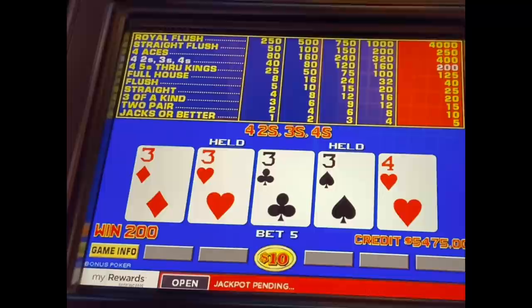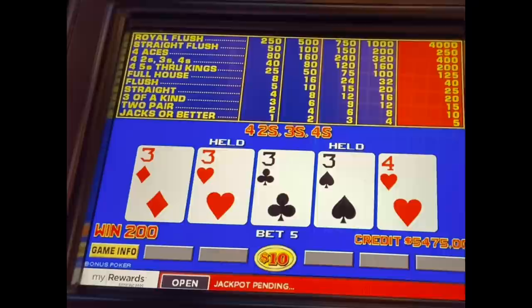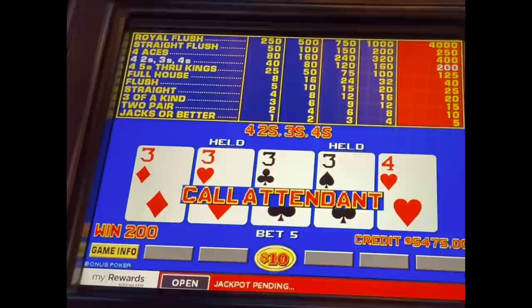A broker at $10 coin — went deep into the bankroll, had to really pull ourselves out of it. That's why you need a second bankroll to back it up. We backed it up and we're back up to $5,000 — we're up $475, so at least we're back to even. They'll be coming to pay me soon. I'm going to take a pause here and we'll get back to you.